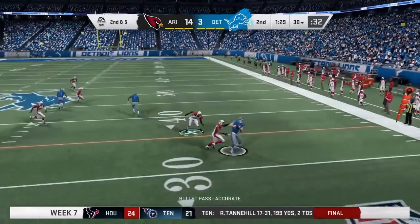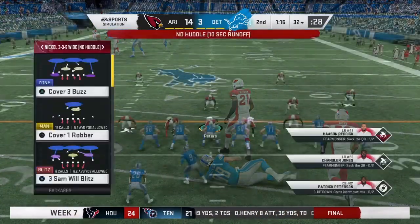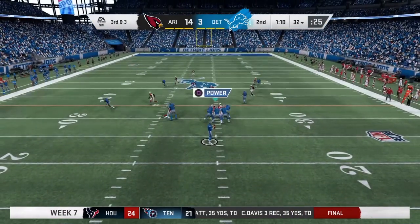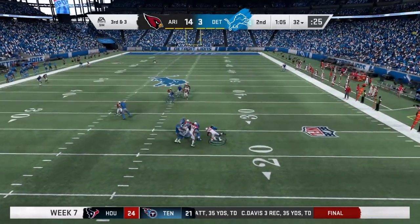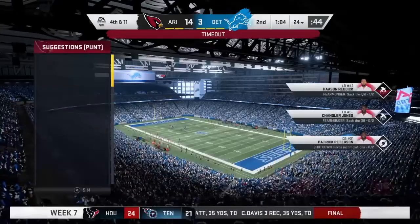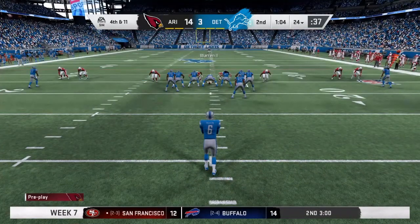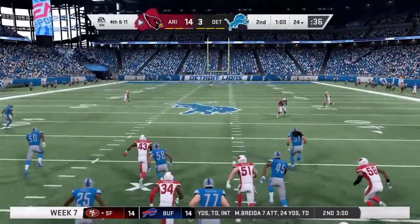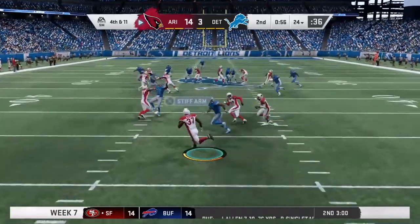Looking to throw again on second down, Stafford — catch made by Hockinson the tight end — that throw good for only a couple, brings up third down. Stafford on third down — the pressure gets to him and brings him down, Stafford is sacked. The Cardinals going to use the first of their timeouts — they'll have two remaining before halftime. His first punt: 45 yards, fielded at the 22.